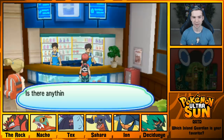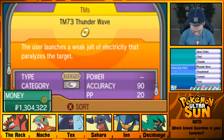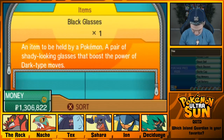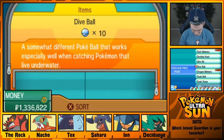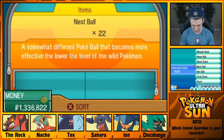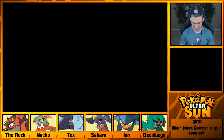I've got plenty of Net Balls — those will help with Tapu Fini but not any of the others. I just realized I have a bunch of items I can sell, like a Comet Shard, and Stardust and Star Pieces that I found inside rocks and stuff. Alright, that's good enough for now.